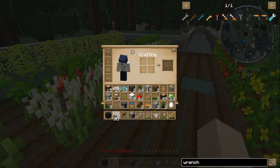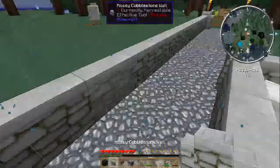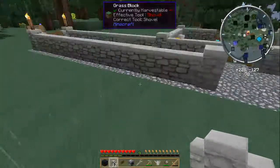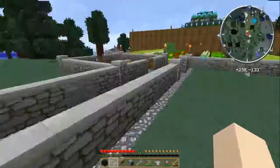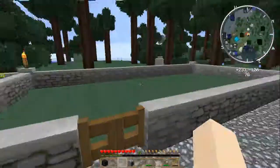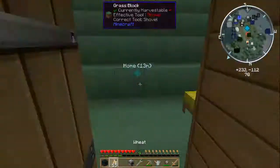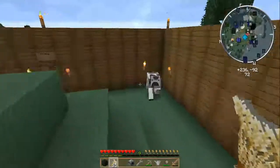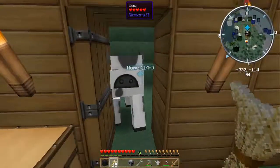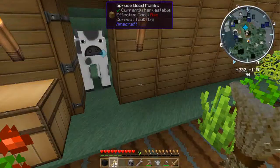We'll just use the rest of this cobblestone wall to go ahead and build a cow pen over here. There we go, and that can be a cow pasture. Let's see if we can get the cow into it. It will not fit through the door. Is that correct? Cows do not fit through doors, so I have to break the wall.